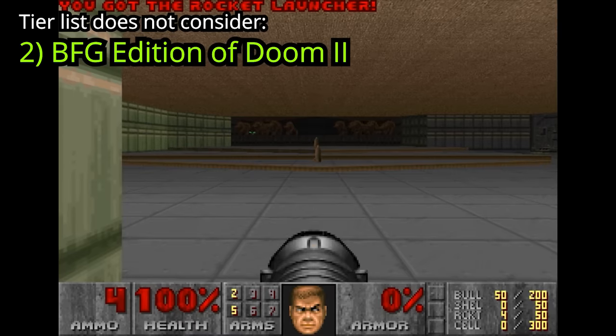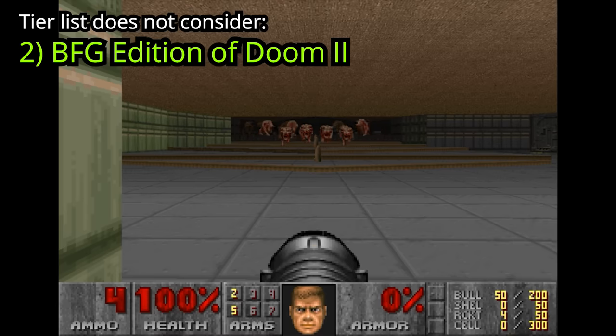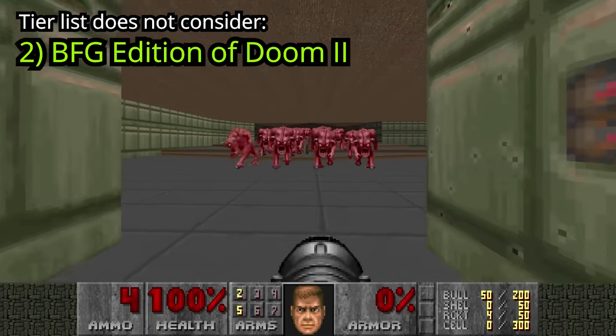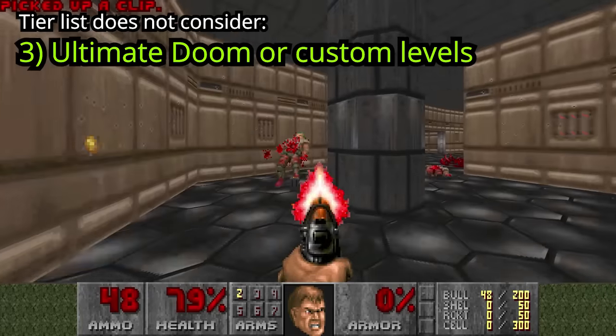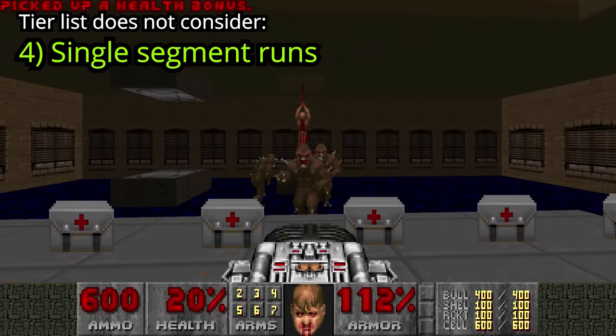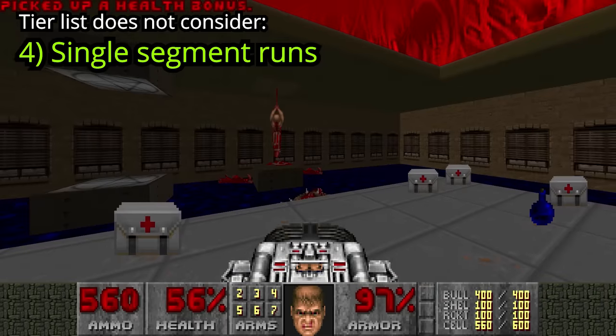Playing Doom 2 on the BFG edition. For some reason, the BFG edition's Nightmare difficulty lacks the fast monsters, so for example, it does not include turbo pinkies. Maps that are not in Doom 2, such as Ultimate Doom. Single segment runs with weapons carrying over from previous levels — this list only considers starting each level with a pistol only.